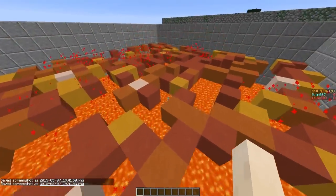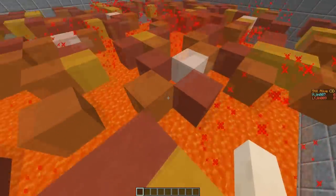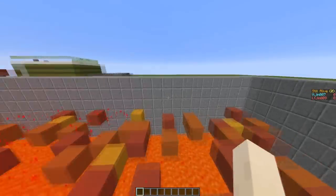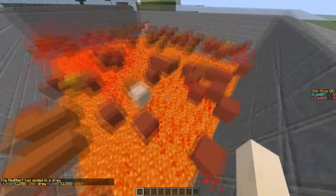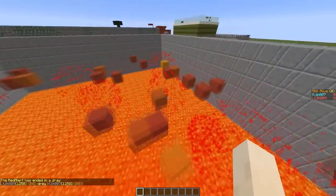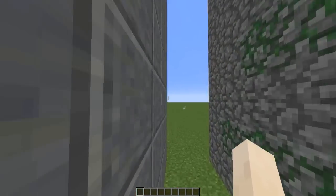Welcome to another plugin tutorial. Today it's on the Red Alert minigame. As you can see, I'm in the middle of a game here and the object is to not fall into the void or lava. I put myself in creative mode so I can fly about and show you what happens when you're in the game. After all the time, both players are still alive, so the game was a draw. Now I'm going to show you how to set this up — it's pretty simple and is a blast to play.